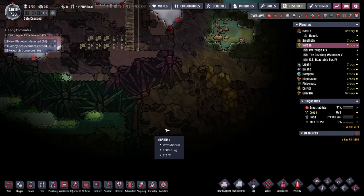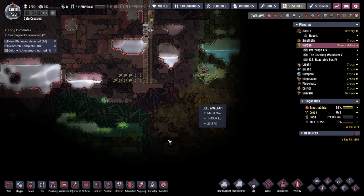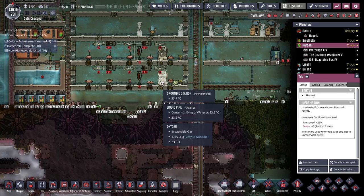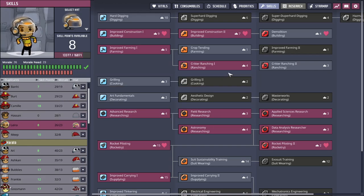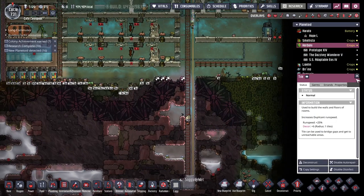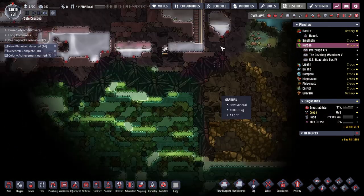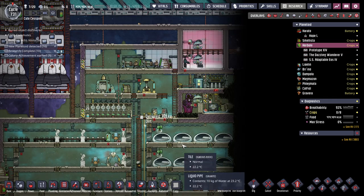That might be a metal volcano right there. If these are both metal volcanoes then I could use one steam room for everything. I forgot that Lyra, on top of all her other skills, is apparently a rancher - I have no idea when I skilled her up for that. Lyra, you're going to need a skill scrub - you have just a bit of everything. Down here there's natural gas, carbon dioxide, and salt water - that's extra fuel.